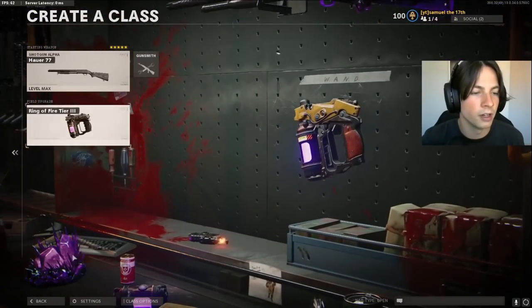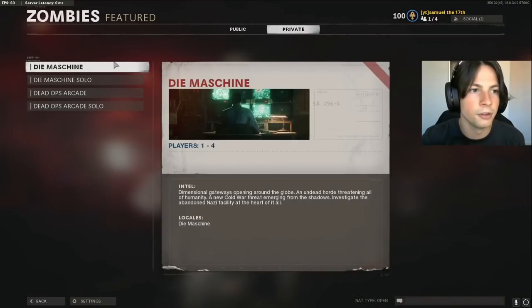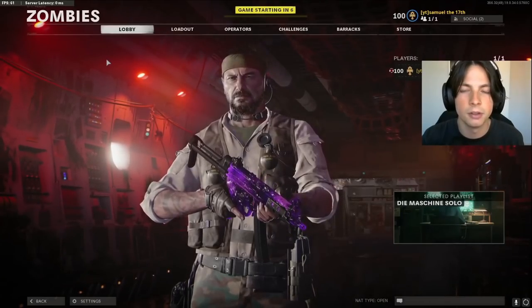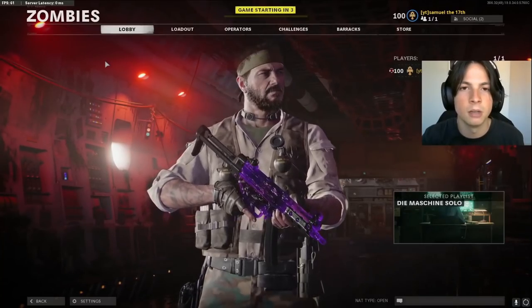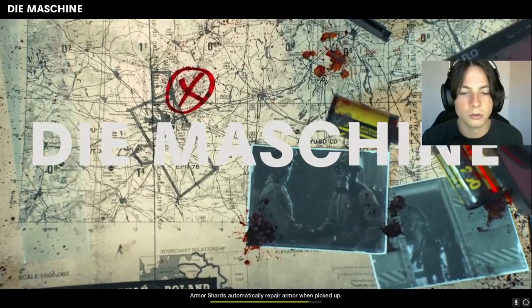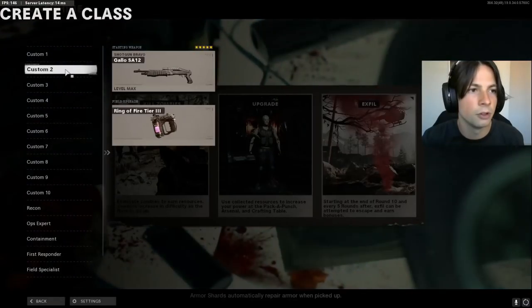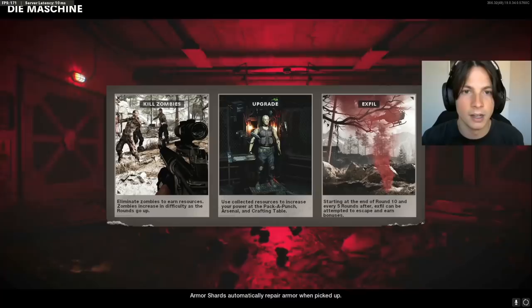I use the Ring of Fire Tier 3. Before I go into the zombie strategy, the fastest method to levelling up your weapon and getting Plague Diamond is to play Dirty Bomb and get your weapon level up to 37. This is optional — you can just do the strategy the whole time but it will take the longest. Play Dirty Bomb, get your weapon to level 37, and then hop in and do the strategy.